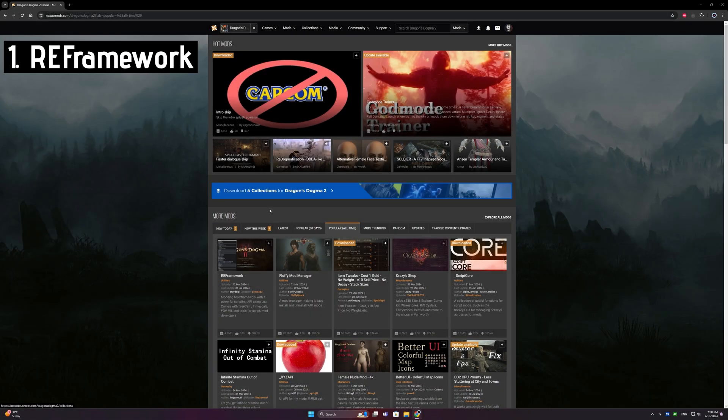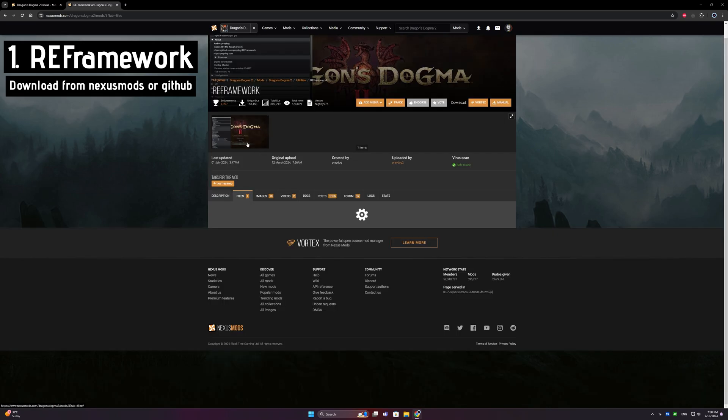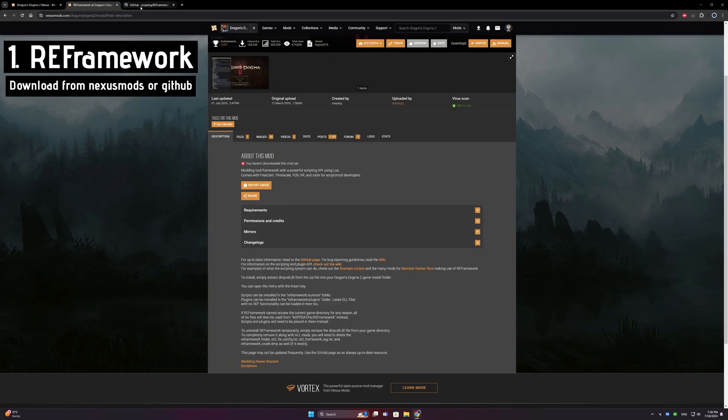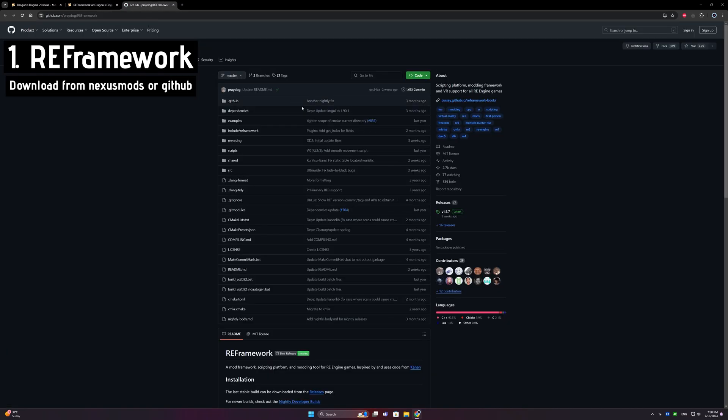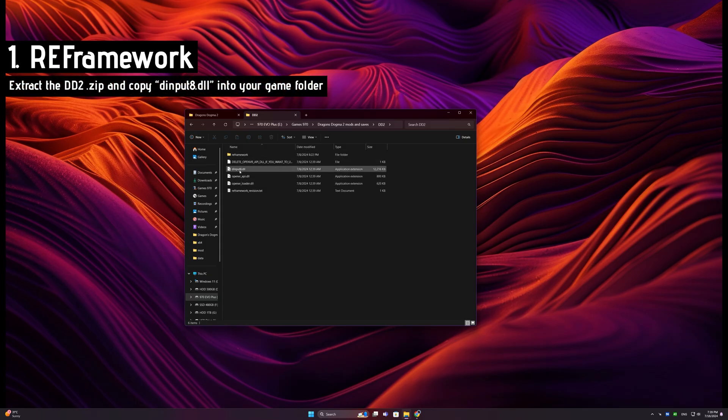The first and most important mod you will need is Reframework. This is a complete modding tool which lets you not only modify hidden settings of the game, but also allows the configuration of other mods. You can download it from NexusMods or GitHub. After downloading and extracting, copy the dinput8.dll file into your game folder.